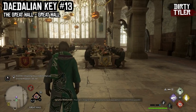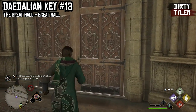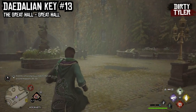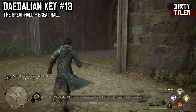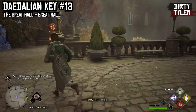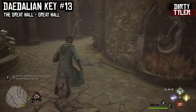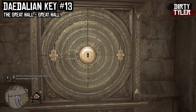Again from the Great Hall Floo Flame, run through the western doors here. Once you get through the door take a right and run down the steps and through the archway. Once through the archway you will find the Daedalian Key just here — follow it down these steps. When you get to the bottom follow around and then down this alley and you will find the cabinet just at the end of it.